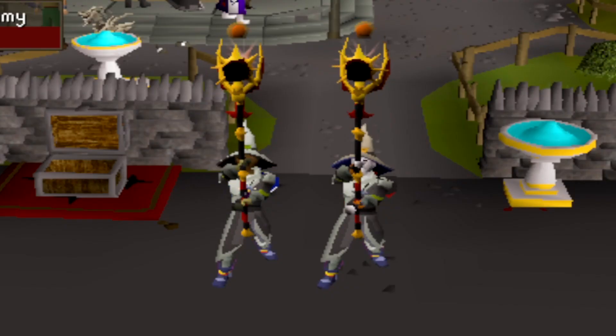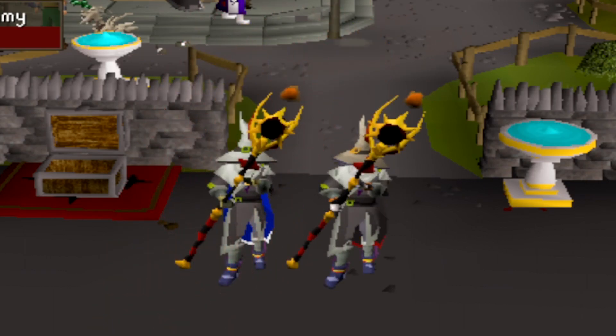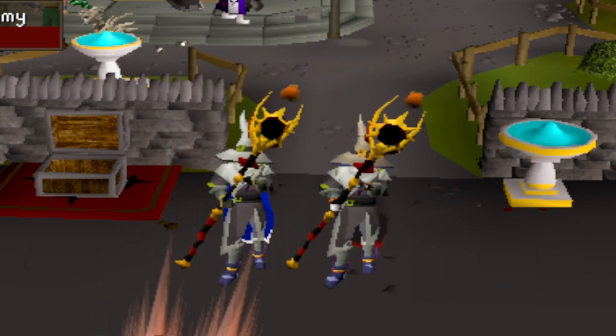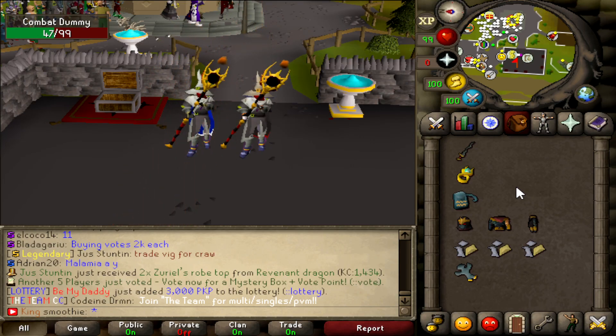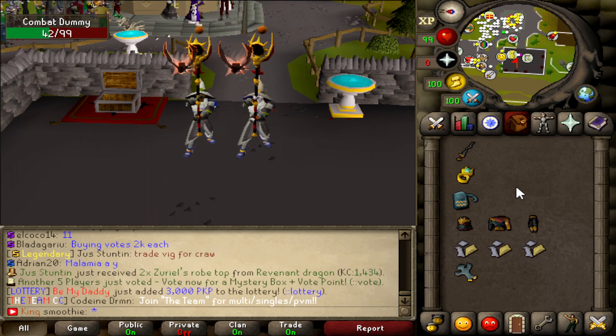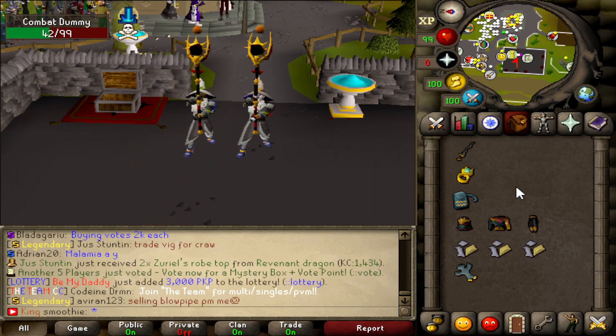First of all, we got the Tumeken's Shadow. This staff is a two-handed weapon with a built-in magic spell that can be used regardless of the player's spellbook. This staff cannot be used to auto-cast any other combat spells, and it cannot be used in the Wilderness. It will mostly be used for PVM — for example, raids.